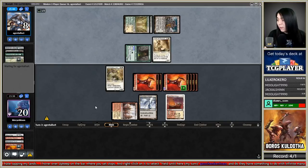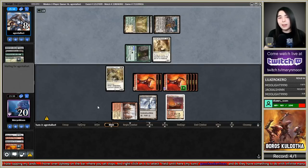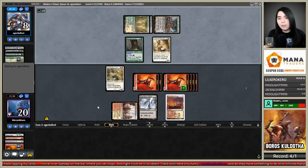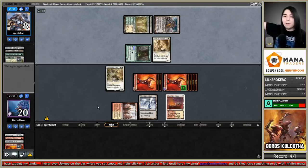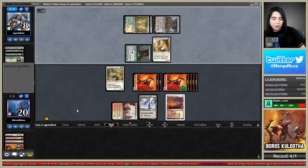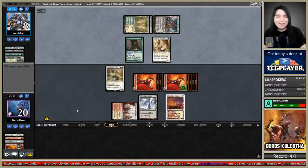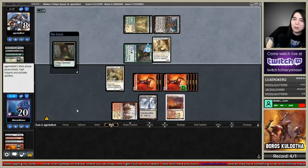To avoid tapping your lands manually, hover over Upkeep on the stops bar and right-click to select 'Yield Until Here My Turn.' As soon as you pass your turn it yields all until it comes back to you — great idea. Learning those skills is actually a skill curve on MTGO. I would love to just go up against people who know how to do that in Commander games — quicker games would be splendid.